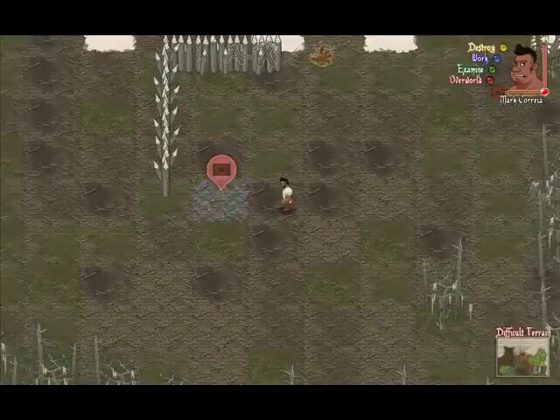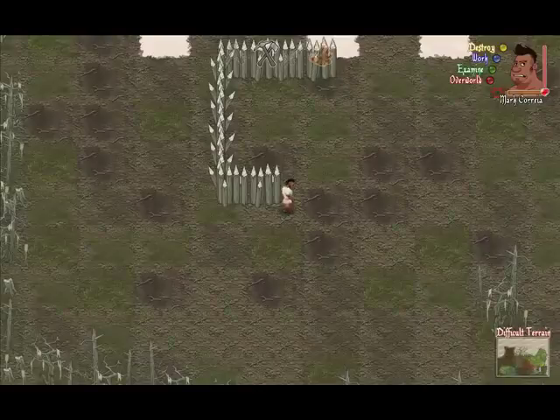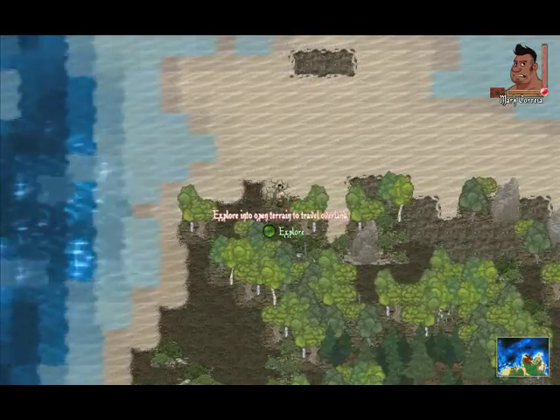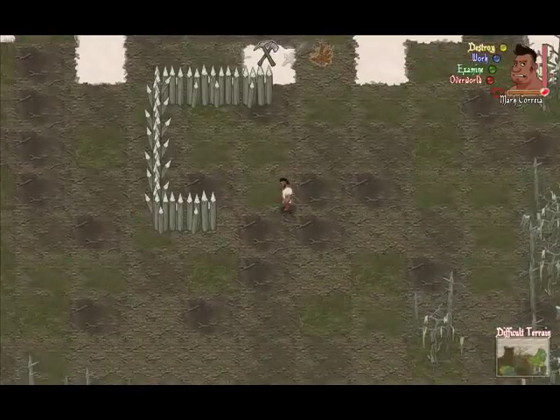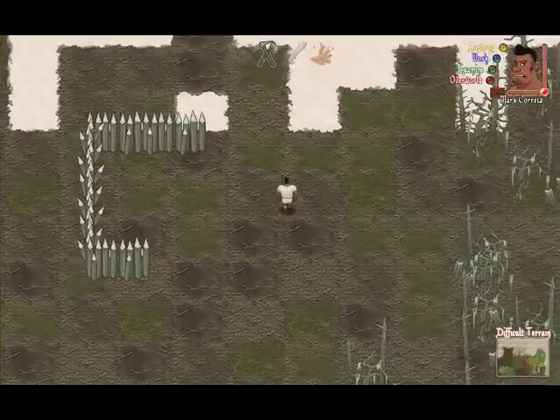Also, I want to show you this: if you are standing directly in a spot where you build, it still builds but then you'll get stuck. To get unstuck, simply quickly exit to the overworld — you won't be able to walk anywhere, but just enter back in and you'll be unstuck. Anytime you get stuck, you can just pop to the overworld quickly and you'll be fine.